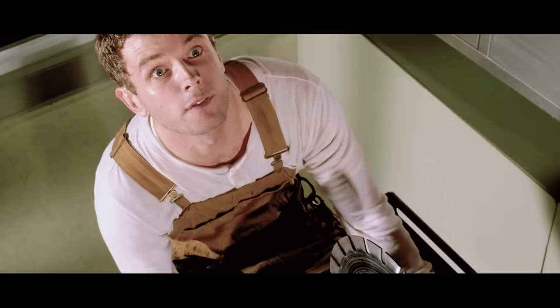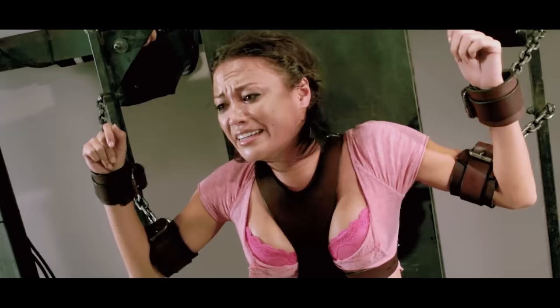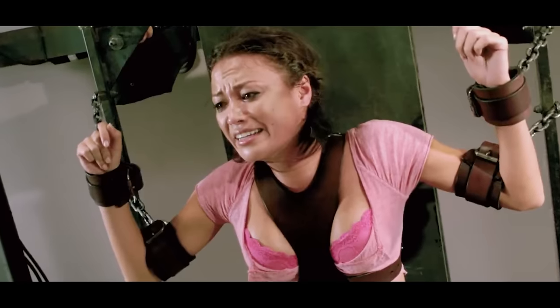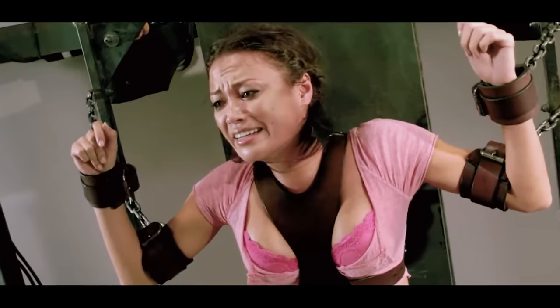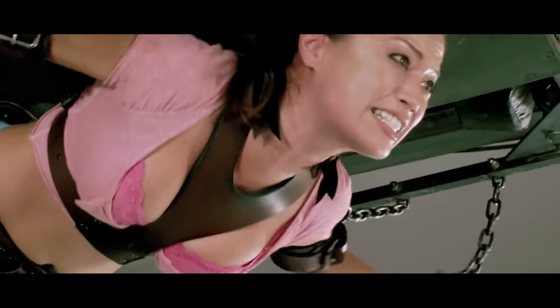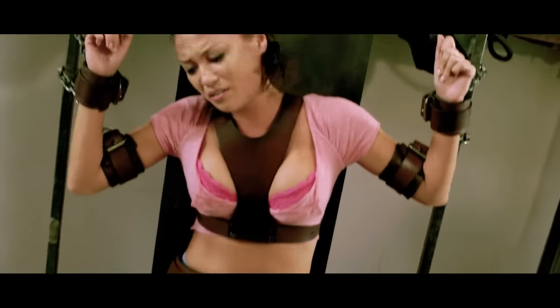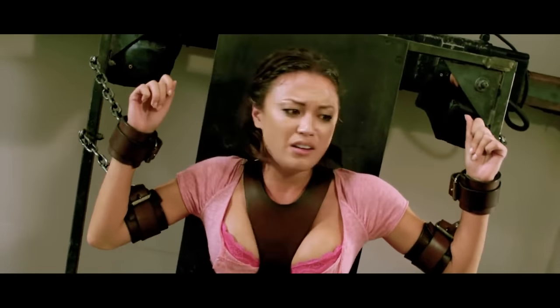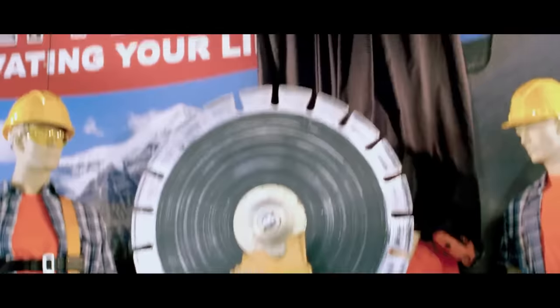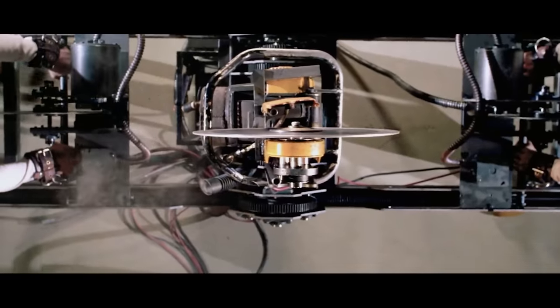We can safely conclude that Dina has no way out of there without external help. As I mentioned in our Saw 6 video, being chained on both hands and feet is an incredibly powerful immobilization. However, it is true that when she moves, the trap weirdly wobbles along with her, giving the impression that she might be able to break the trap with enough forceful movements. But that's quite a leap of faith, so let's forget about her for now.